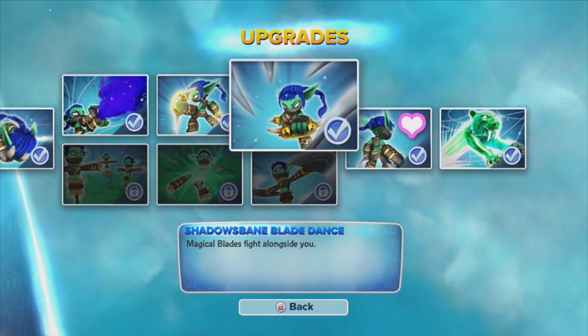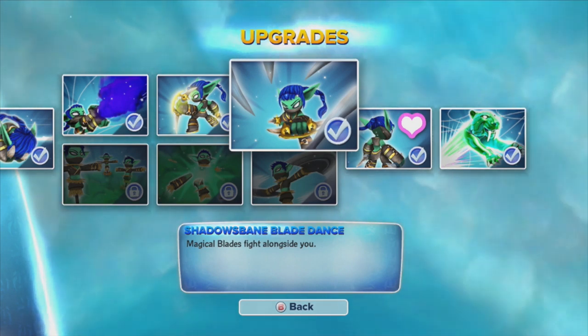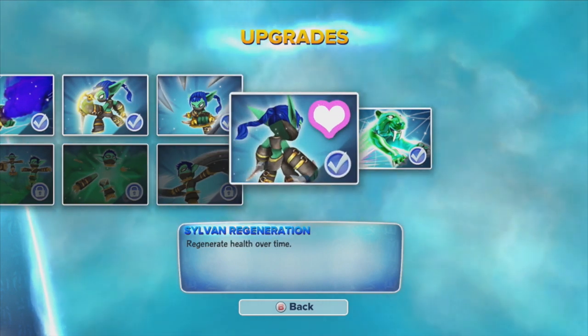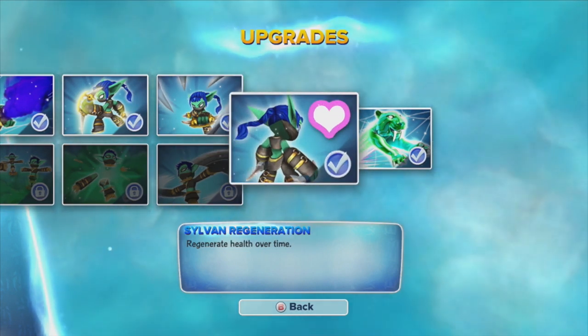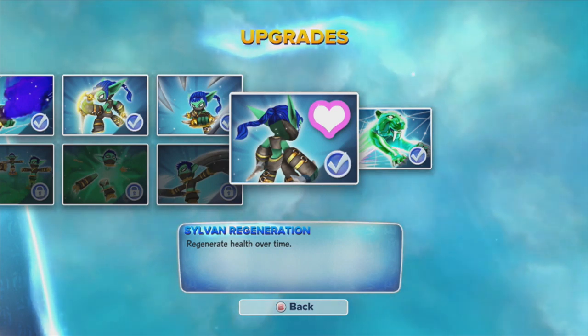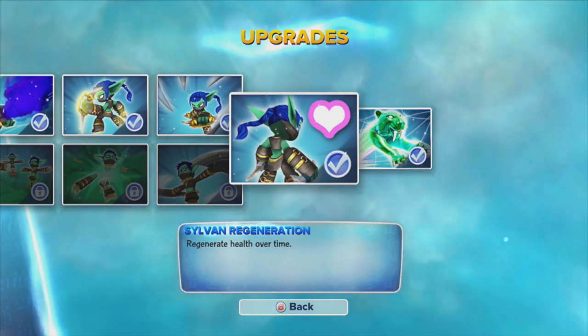Her last upgrade gives her magical blades that fight alongside her, and they're pretty useful. Her Soul Gem is that she regenerates health over time, which is very, very good. It helps when you're fighting really tough enemies.